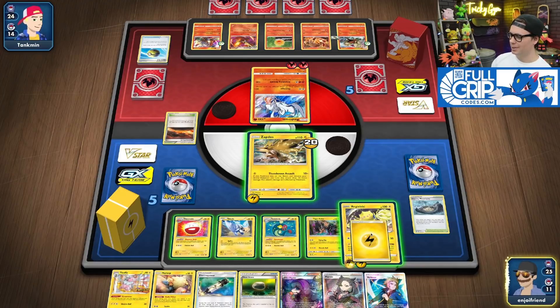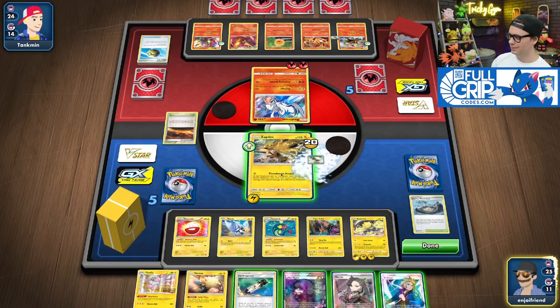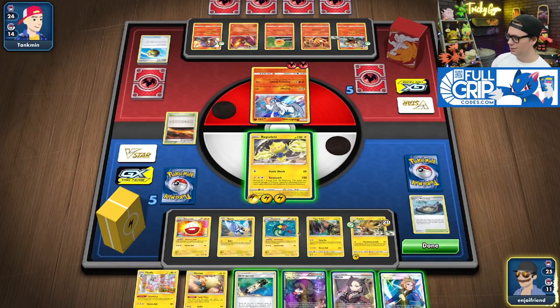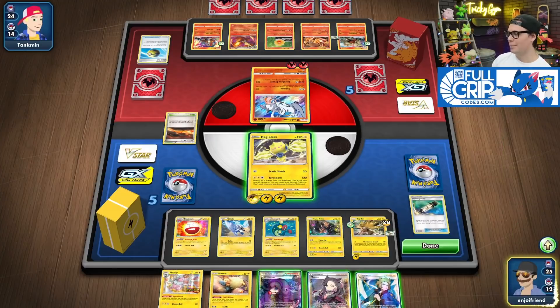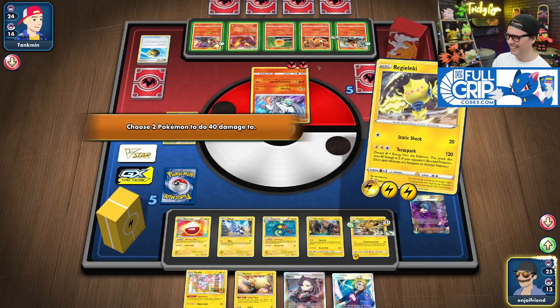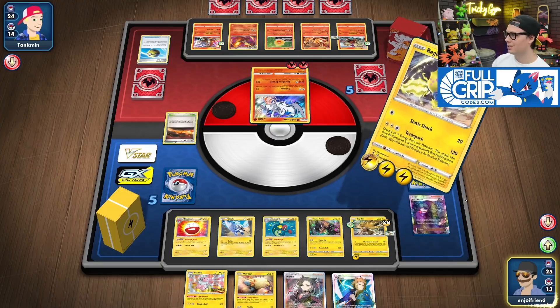You hate to put Floatstone on Zapdos, but that's just what we got going on right now. Electropower. Hex. Just so happens my hand is cracked. TerraSpark — we're going to soften up Castform, Arcanine, and Delphox. That's what we got.